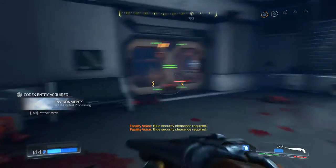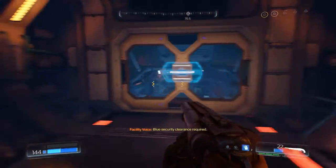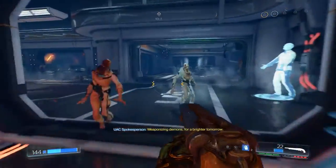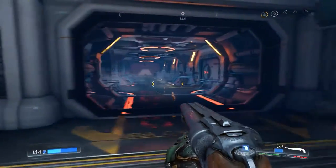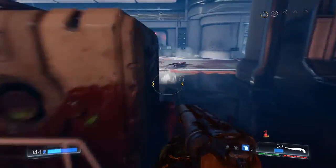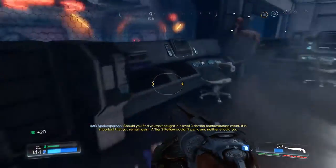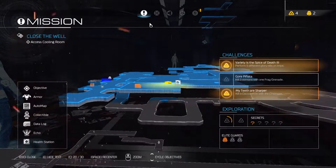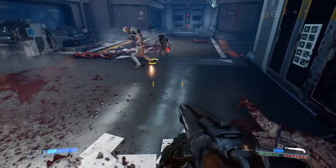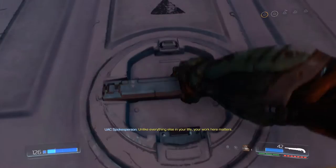Blue access only - great, it's hiding a praetor suit thing. Blue access only - so we actually have to return here later. Is there a third? I need a third possessed soldier. One more, one more, please - I've only got two and it's so stressing because I need three. I kind of hoped if I killed two of them with a grenade the game would have bugged out and said 'well done.'